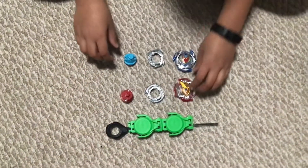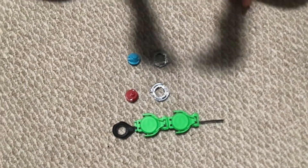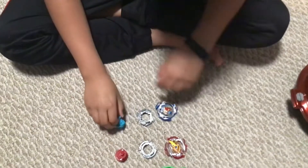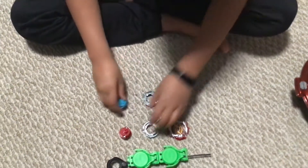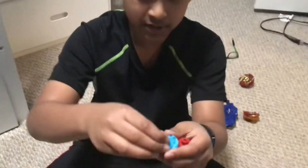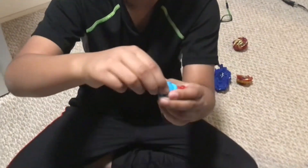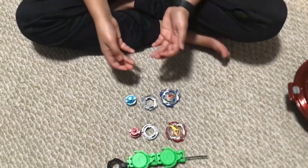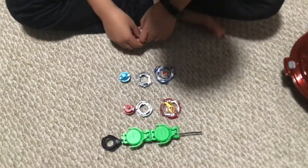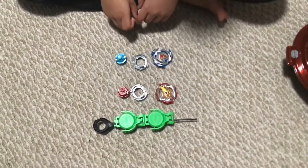We're going to be reviewing the Hasbro versions of Wonder Valkyrie and Z Achilles. We're going to be basing them on two different categories: slingshock mode, which is when you can extend a base tip and make it go like an attack type, and burst resistance, which is how hard or easy it is to make a bay burst. Let's get right into it.